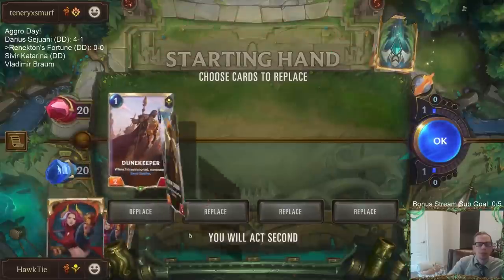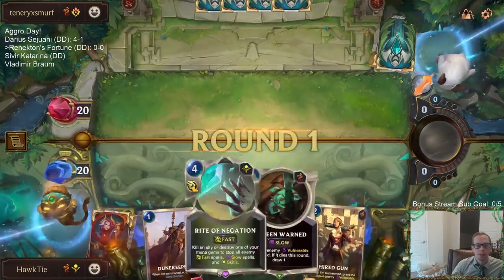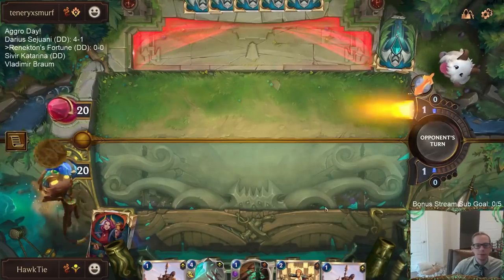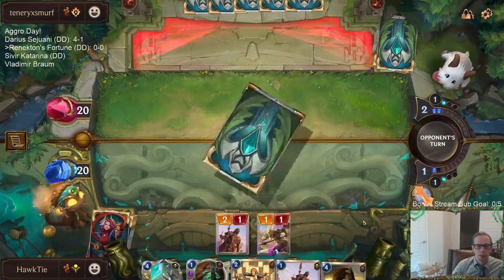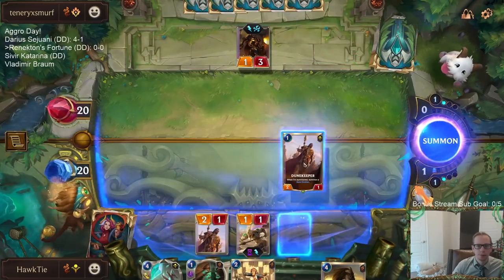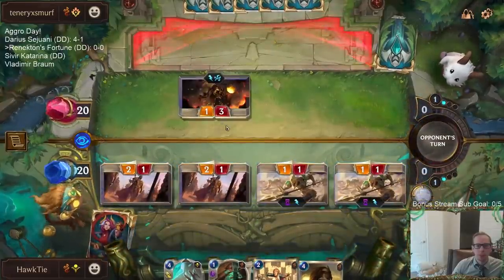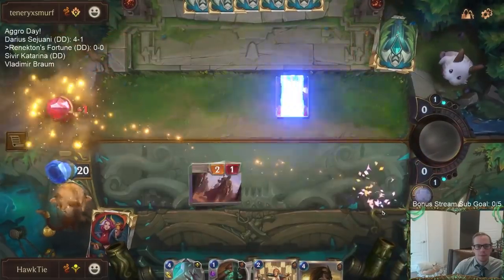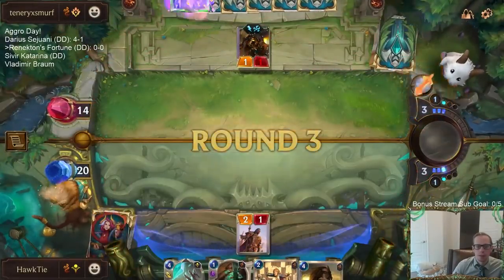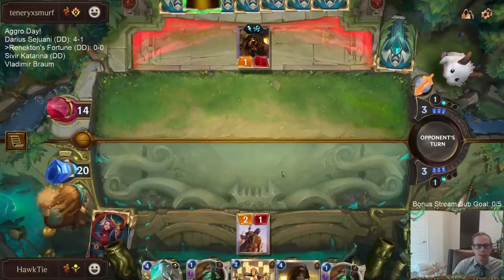Game one — we're Bilgewater Shurima facing another Bilgewater player. I'm going to keep the Dune Keeper and mulligan the expensive cards. Unfortunately they had the very best card against Dune Keeper right in their deck. With just one Raiden Negation it's tough to do much.